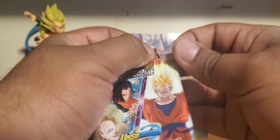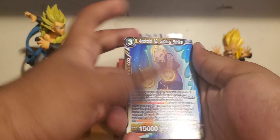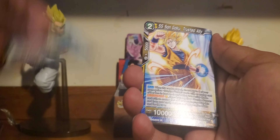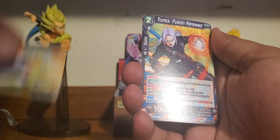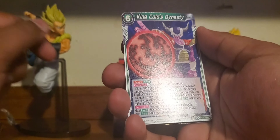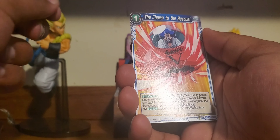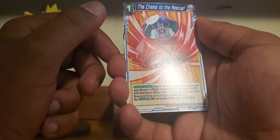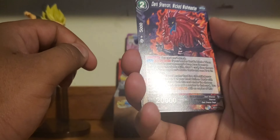Androids vs. Future Gohan. Android Sibling Strike, Super Saiyan Son Goku Trusted Ally, Chi-Li, Trunks Fusion Renewed, Super Saiyan Trunks, Android 18, King Cold's Dynasty, Kikono, The Champ to the Rescue, The Champ to the Rescue, Dark Shenron — Dark Shenron — Wicked Wishmaster.